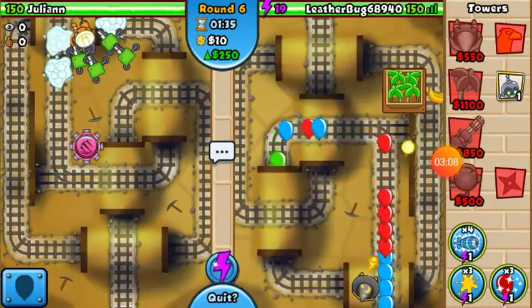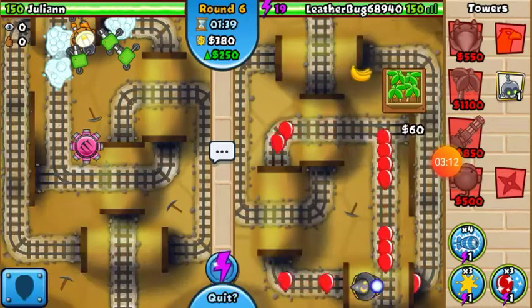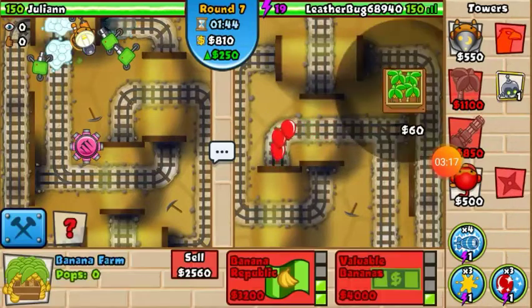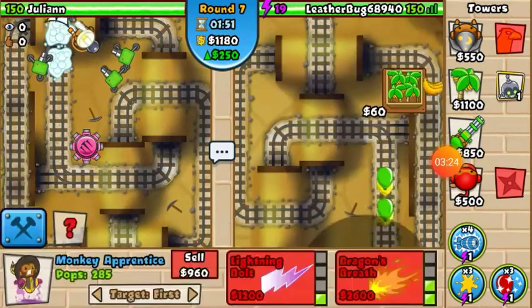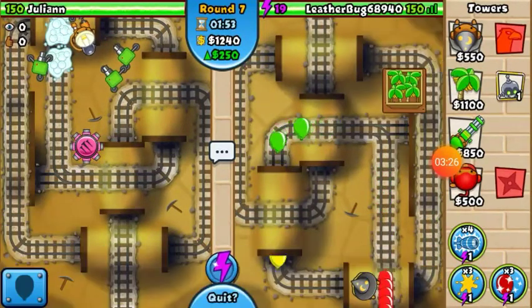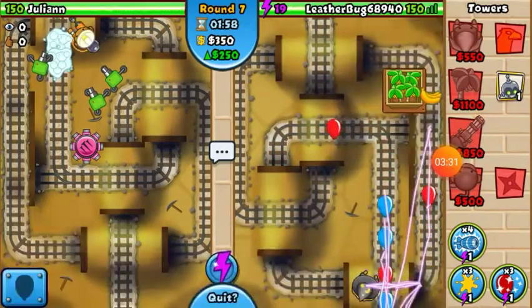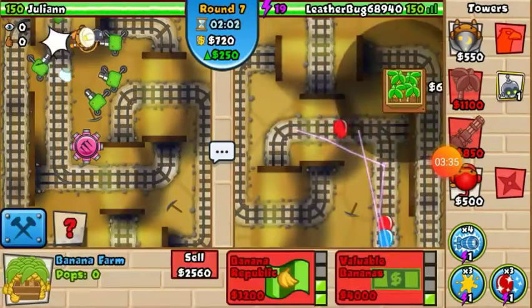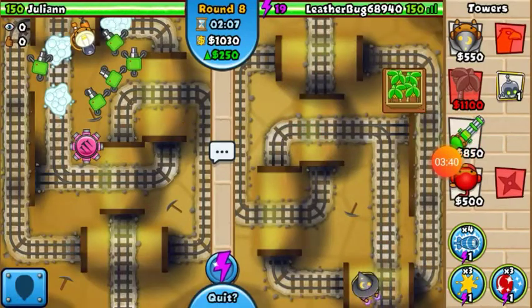I sold the minigun to get some more money. I needed to upgrade my wizard fast, so we're on round seven. I can tell this guy does not have a farm or a minigun — he's probably a bad player by what he picked. He's gonna get rushed soon and he needs to upgrade that tack shooter.